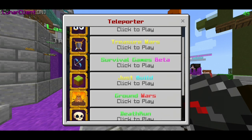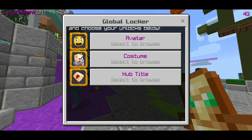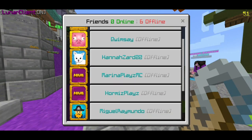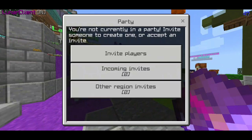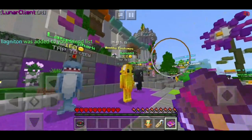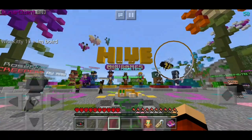Right here we got murder mystery, throne, ground walls, building, and stuff like that. We've got global locker so you guys can make an avatar and add friends. Here's the friends menu — you'll straight away see your friends and you can manage friend requests. This server is one of the best default servers guys, so I hope you enjoyed it.